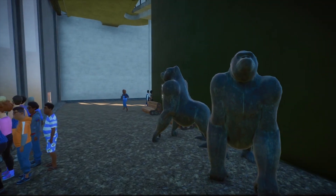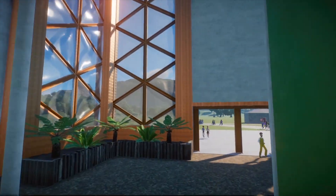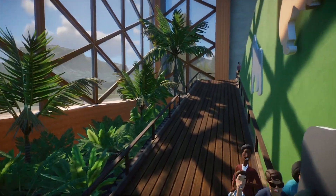And you can get your photo taken with the gorilla statues, I guess. So let's go upstairs. You'll notice instead of stairs, these are all ramps to aid accessibility.